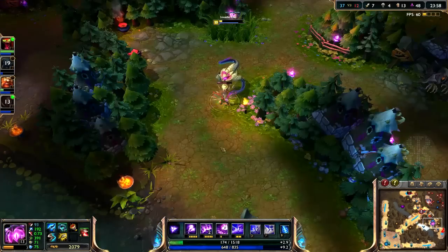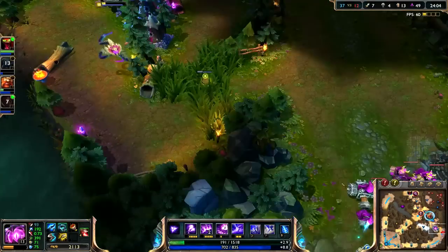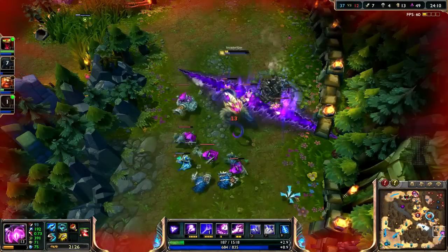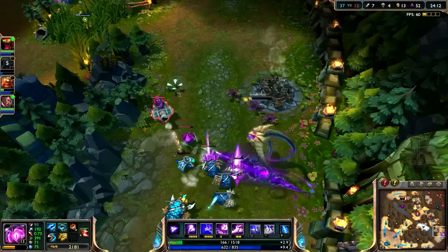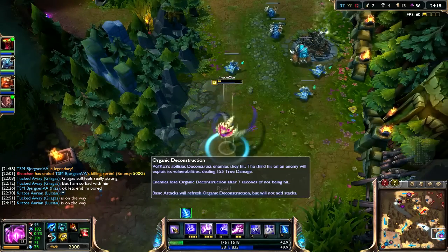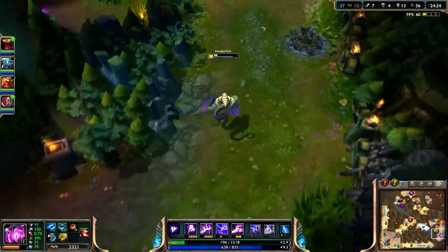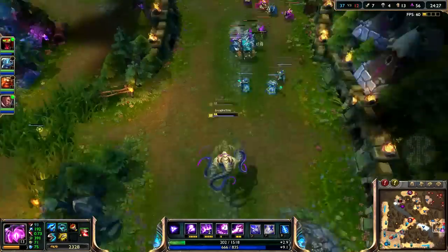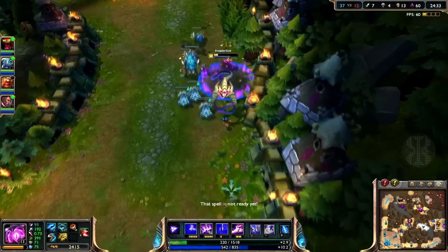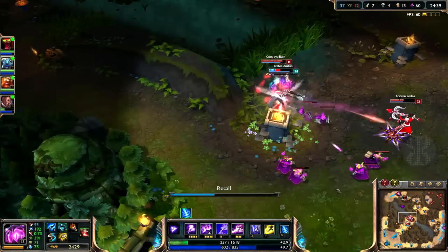Okay, I'm running. Oh, two for one. I'll just clear the wave — this is really risky, but I love it. How much does my passive do right now? 155 true damage — that's a ton of damage. I need a little bit more for the Deathcap. I'll risk it — I'll die for this gold. They're still not surrendering, which is fun, I guess.